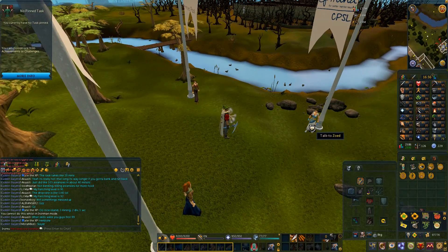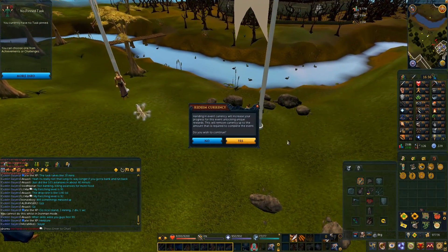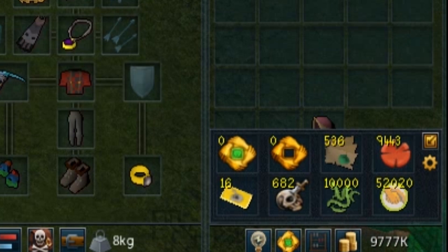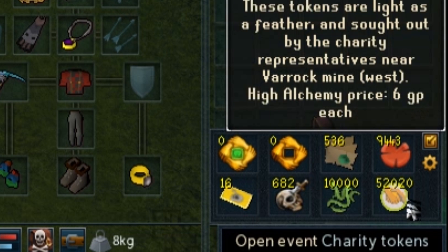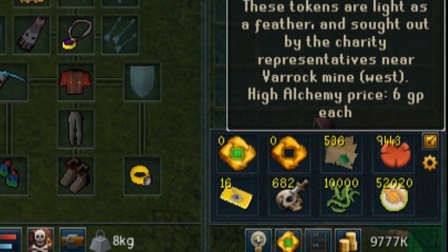I handed in all my tokens on the charity event to get all the cosmetic overrides. It cost 10,000 tokens and cleaned me out completely. But as an Iron Man, you can get an infinite amount of tokens just like any other account. In my currency pouch I had 52,000 tokens left over that I could do nothing with because Iron Men can't change them into mystery boxes. It would be nice if Jagex just allowed us to only get 10,000 so I don't feel bad looking at that giant stack.